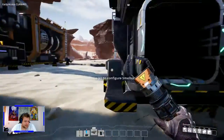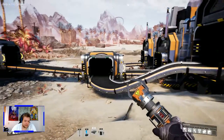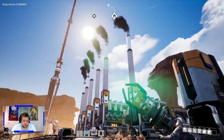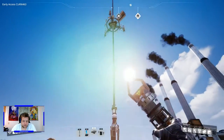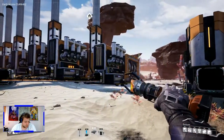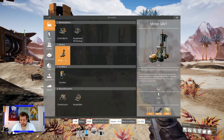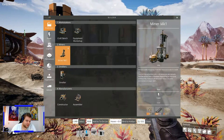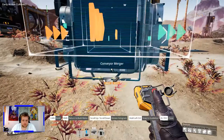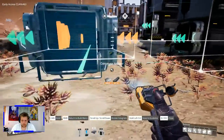Splitters do look a bit big for what they do — I agree. However, if you place them better than I'm doing right now, you don't waste too much space. These things are massive anyway — not even to talk about the space elevator which is just a giant claw into space. In comparison, a splitter is nothing. Since the entire belt is used for one item, I don't mind too much — but yeah, they do look a little bit too big.